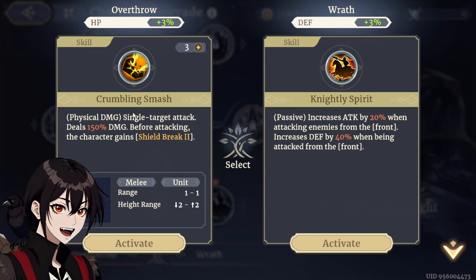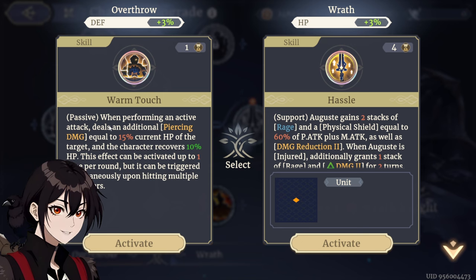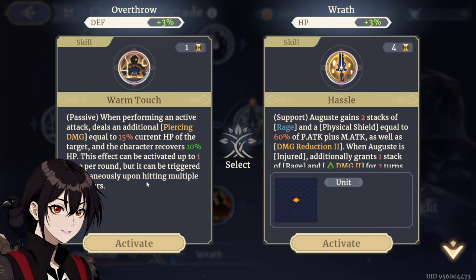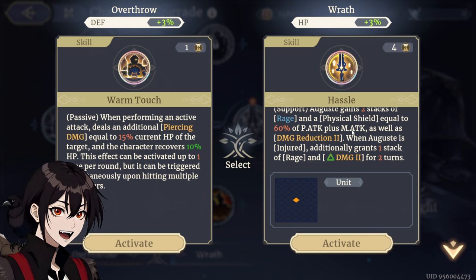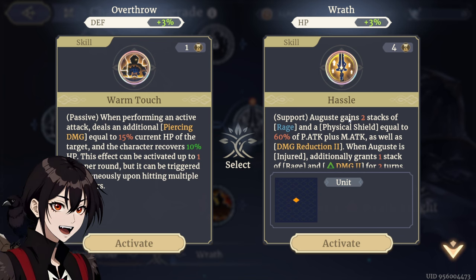Skill wise, Shield Break — I don't think we care about this one. We might start with Knightly Spirit, but again I don't think we're going to use either of these. Rank 3, first choice: when performing an active attack, additional piercing damage equal to 50% current HP of the target. Character recovers 10% HP up to 1 time per round, but it can be triggered simultaneously upon hitting multiple targets. That's an extra AoE on top of the AoE damage he deals. Otherwise he can get 2 stacks of Rage and he's going to need 6 for the extra turn, plus a Physical Shield equal to Physical and Magical Attack, plus Damage Reduction 2 and Damage 2.